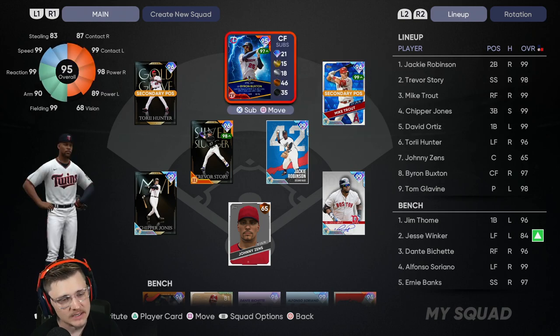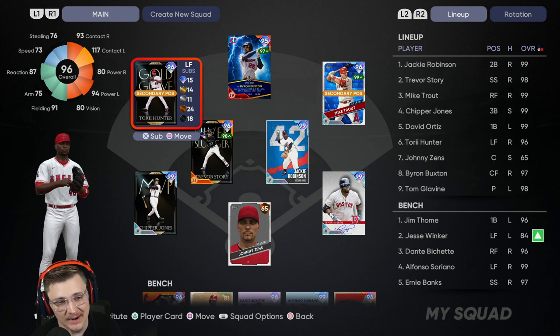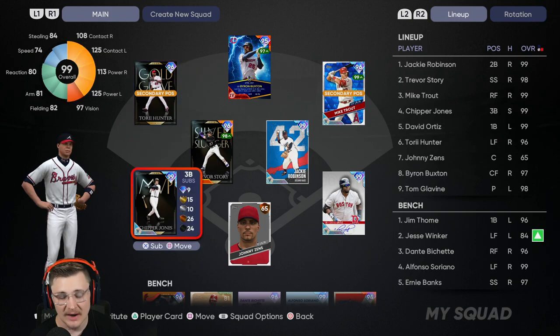Unfortunately he doesn't have any secondary positions, so you've got to use him at his only primary position: shortstop. In right field we've got Mikey Savage Byron still patrolling center field. Because it's brand new content, after Acuña got absolutely throttled with his minus-16 contact vs. right, we're giving Torii Hunter a shot and he's been really damn good. Let me know in the comments if you'd like me to do a tier list talking about all the new reward cards with explanations as to why you should get certain cards.